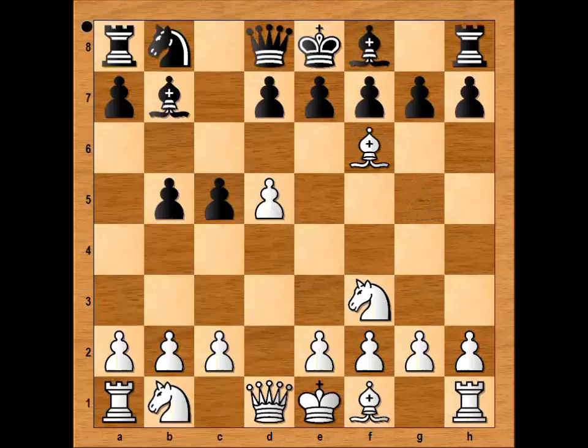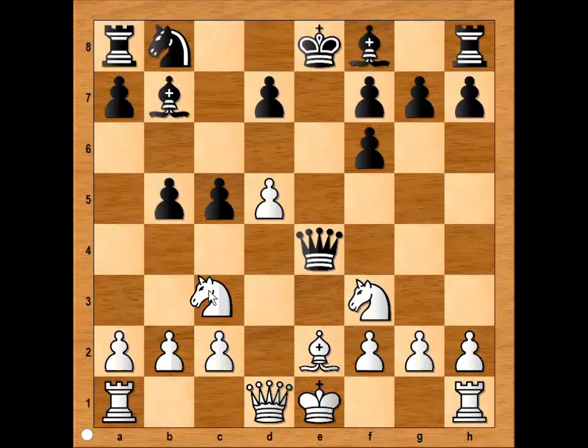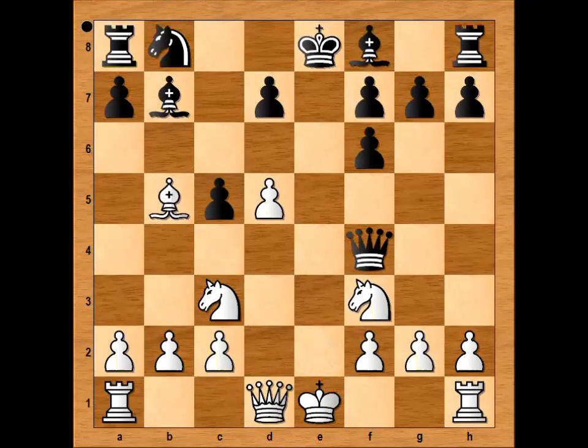So white would capture the knight, pawn takes bishop, e4, queen to e7 — attacking pawn on e4. Queen to e2 is playable, but this is an interesting variation: bishop to e2, queen takes pawn, knight to c3, bringing the knight into the game with tempo and attacking the queen. After queen to f4, bishop takes on b5 and white is better.